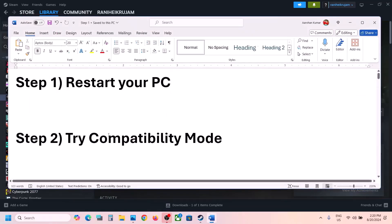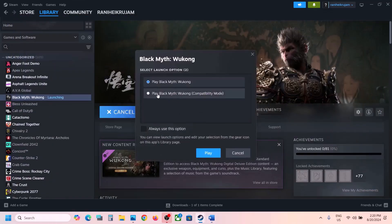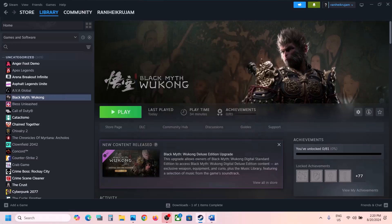The next step is to go to Steam and then click on Play. Once you click on Play, you can select the second option and then click on Play, and then check if the game launches.